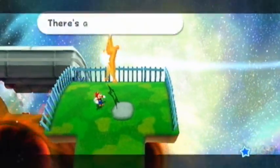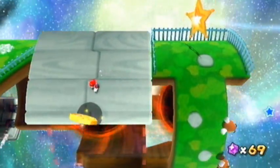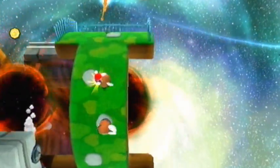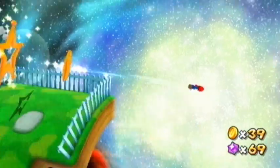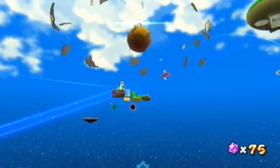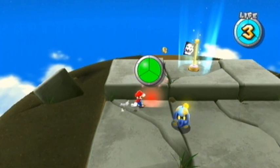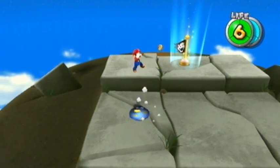Don't go into that launch star just yet. Hop onto this platform and pick up this thing here, known as the Comet Medal — collect them to make comets appear. We'll get into comets later. Spin and kaboom! There's a life mushroom right here — go ahead and pick that up and your health will double to six, which is always nice.